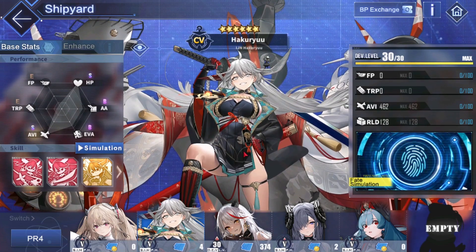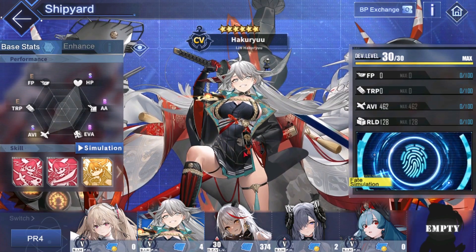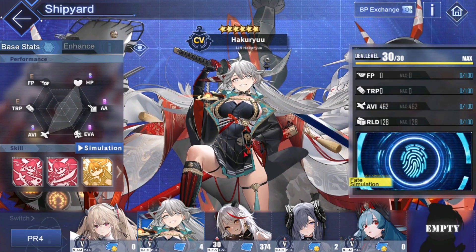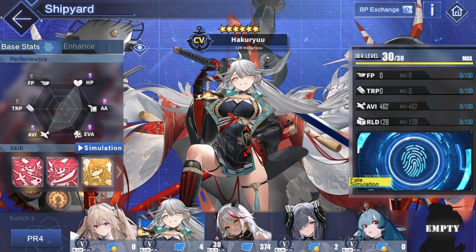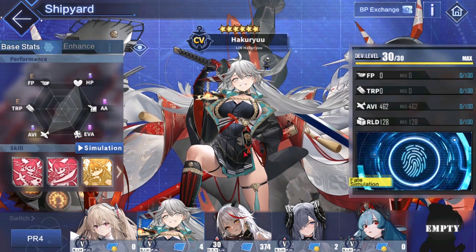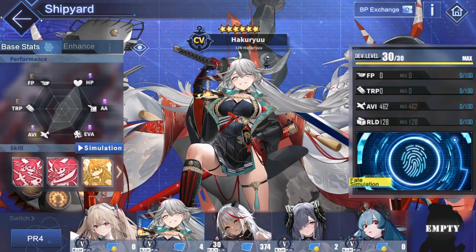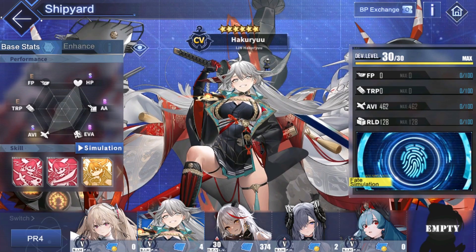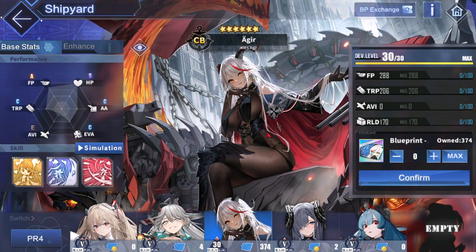In PR4 this is where the fun begins because both of these ships are really good and you should be going for these two at all costs. Especially Hakuryu — this lady over here with her big sword is not just for show. She is pretty much the highest damage dealing aircraft carrier in the game. She is insanely strong and she was already very overpowered, and then Manjuu decided to give her a fate sim which made her even stronger. There is no way you should skip Haku — just get her, invest all your resources into her.